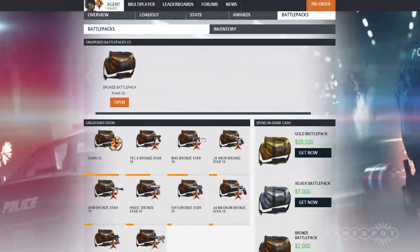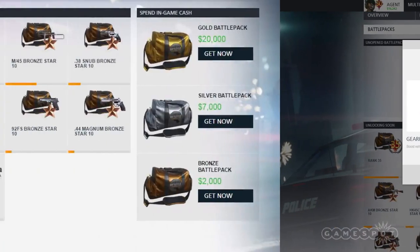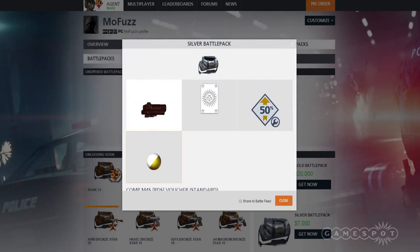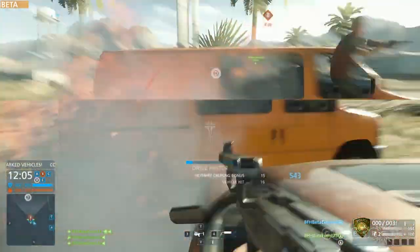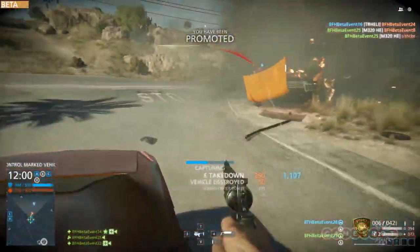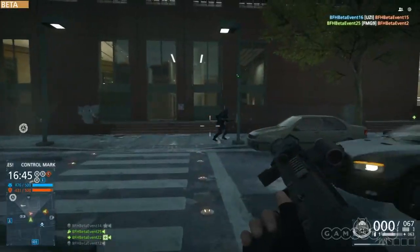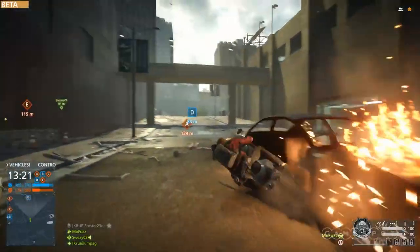I opened up a battle pack and actually got excited, because the voucher inside let me choose which weapons to upgrade on my own. You can also purchase battle packs through in-game cash, instead of the extremely out-of-touch-with-reality real-world cash required in Battlefield 4. Hit detection and feedback is so much better than previous Battlefields. I finally know through a combination of distinct hit markers for body, critical, and vehicle hits where my bullets are going. When I get taken down, I know where the fatal shot landed, and I can adjust my playstyle. Overall, shooting just feels way better than in core Battlefield 4.